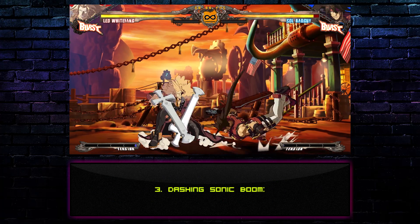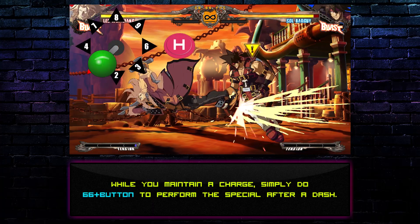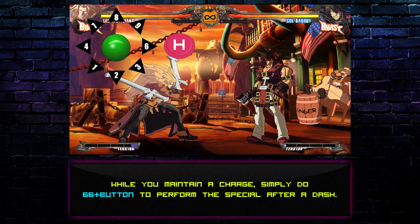Technique 3: Dashing Sonic Boom. While you maintain a charge, simply do 6-6 plus button to perform the special after a dash.